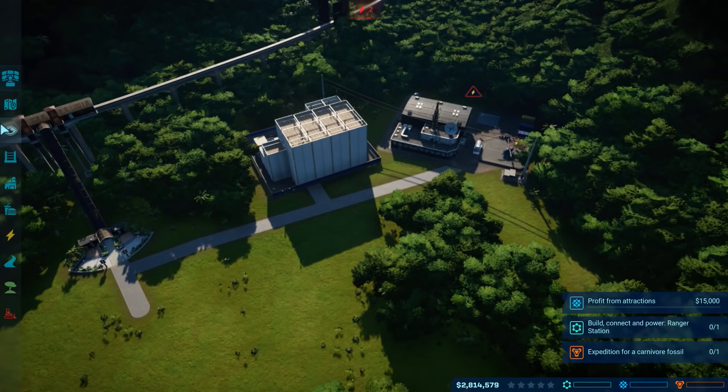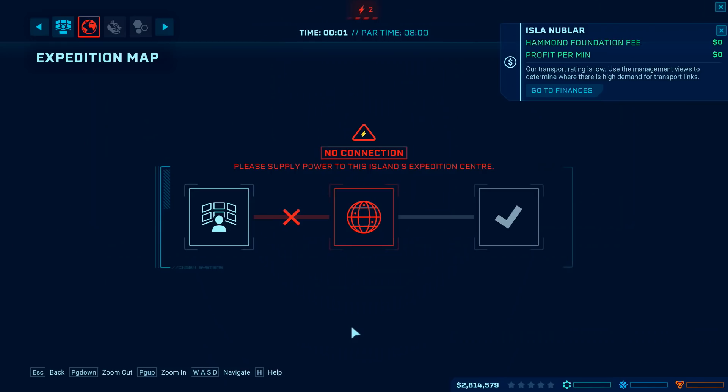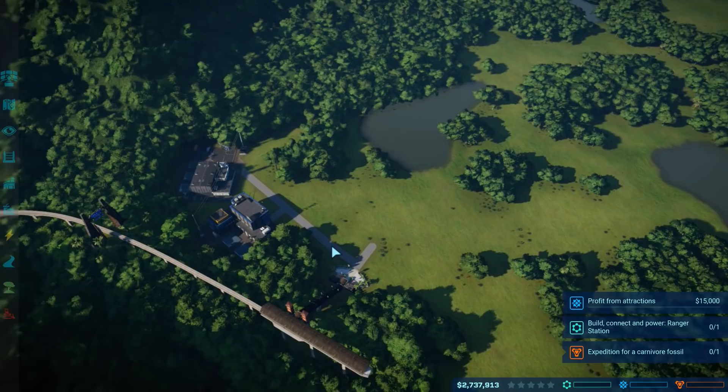Ready? Because this is what's gonna win us. We need to get that expedition team out as quickly as possible. Give it a second. Oh wait — yep, there it is. Expedition center — awesome. Is it up yet? Still not up. Oh sorry, now it is — fantastic. Okay, we're gonna go for triceratops first. I'm gonna go for herbivores because herbivores are the way to go.